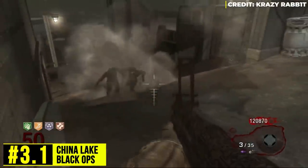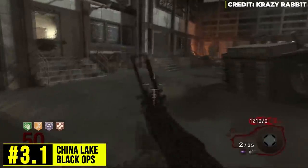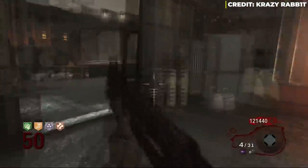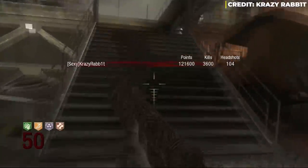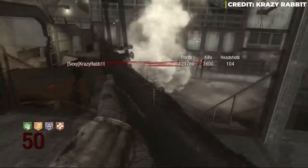At number 3, we all knew it was coming: the China Lake. This gun is worse than the War Machine for a lot of reasons. At least the War Machine had better damage with Pack-a-Punch, despite there being no PhD Flopper. The China Lake is even weaker than the War Machine, and even with PhD it still sucks — earning the number 3 spot.